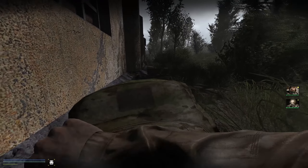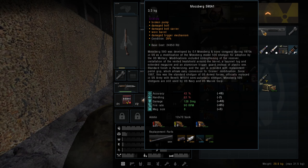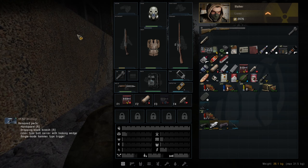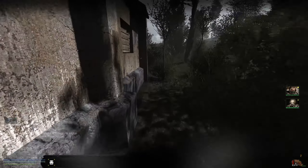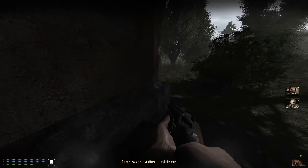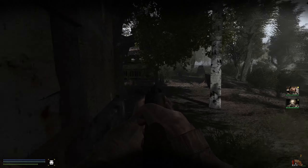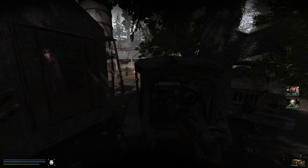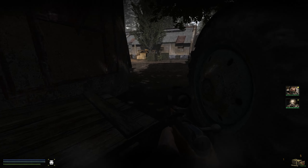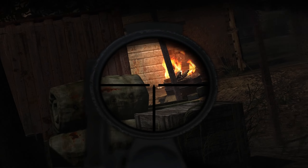I do have a couple of rifles on me now so let's unload those. Nice — this one can be broken down. That one — not going to give us anything. Just field strip it, it's not in good enough condition. I hear people talking — not sure if that's a good thing. I'm not sure how effective this shotgun will be either. What do we got here? Yeah, no one here — that's odd.